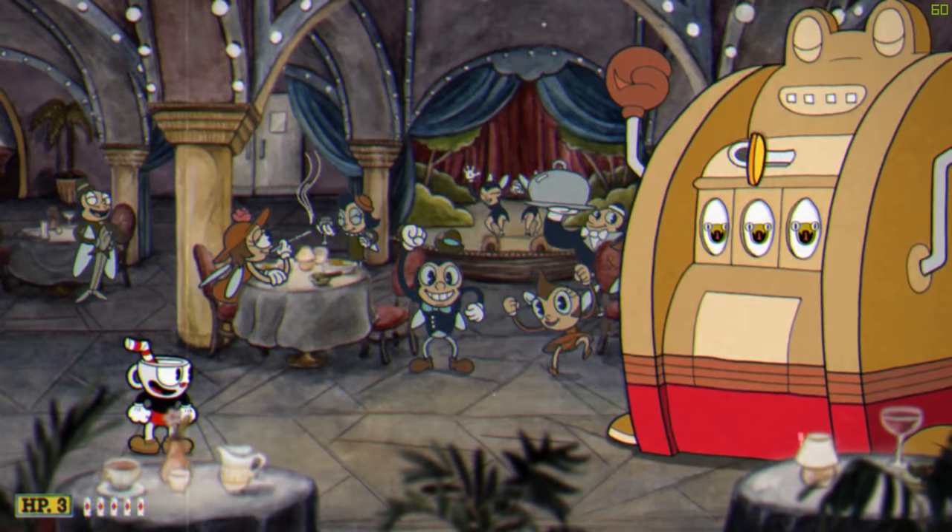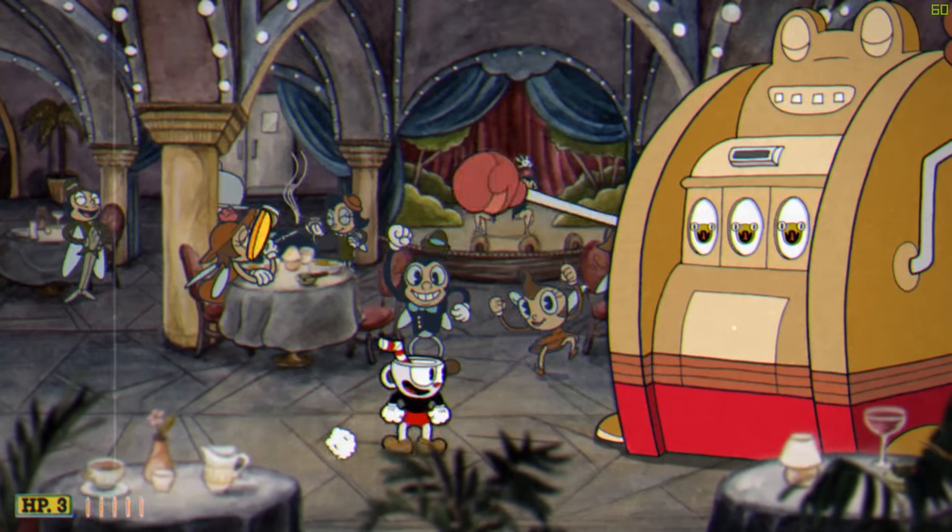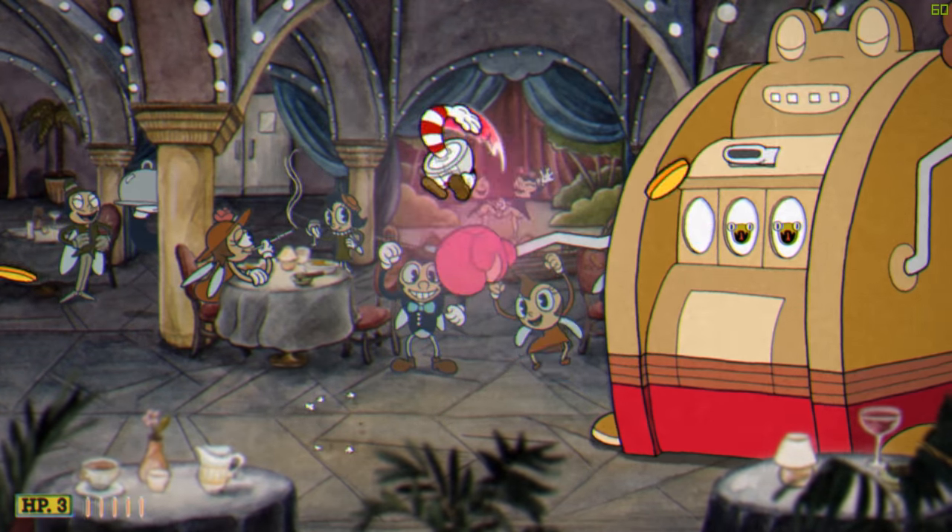For the first part of the slot machine phase, just dodge the coins. When the lever turns pink, double jump on it to parry it.